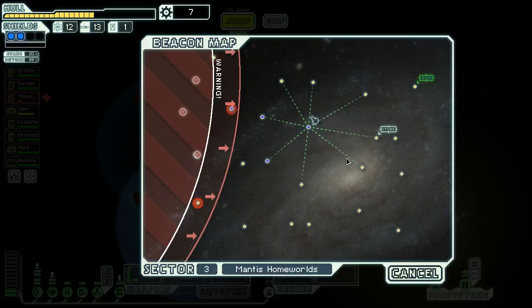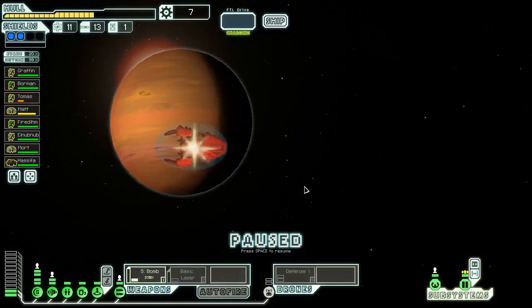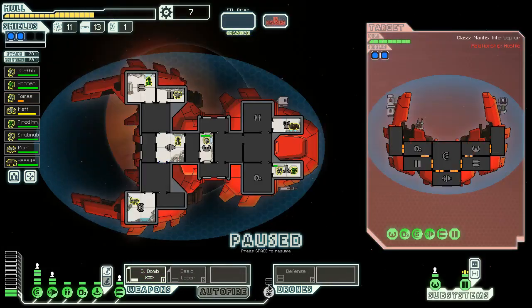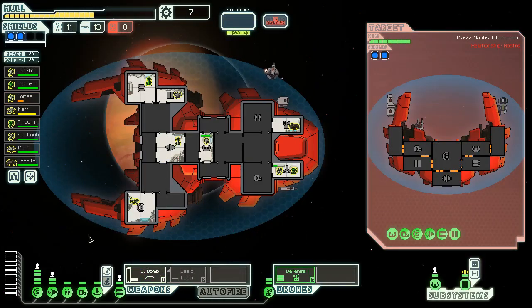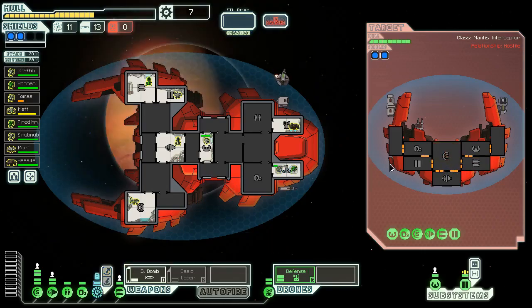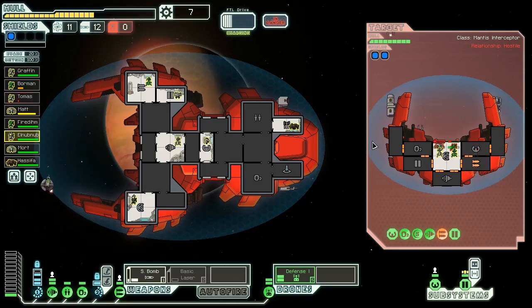I should have let Tomas get killed in that melee — that was pretty silly. Tomas is still a good fighter so I'll just keep cloning him back to life. Our shield personnel did die — that was me being an idiot. They're now very bad at shields, but that's okay. I'm still happy with the performance we've got going. Attacking the ship seems like a smart idea — having a defense drone will be a nice bonus. We'll go on their shield room and send a small bomb to work on their weapon room.